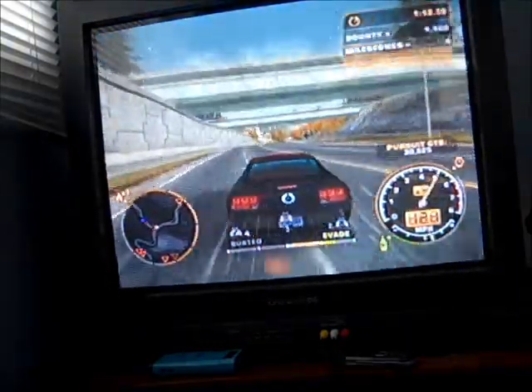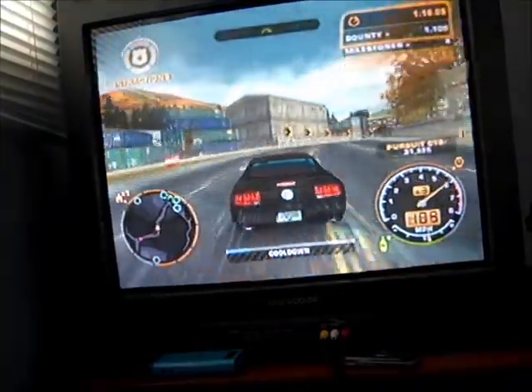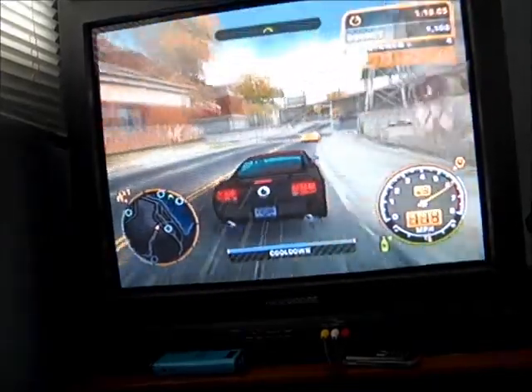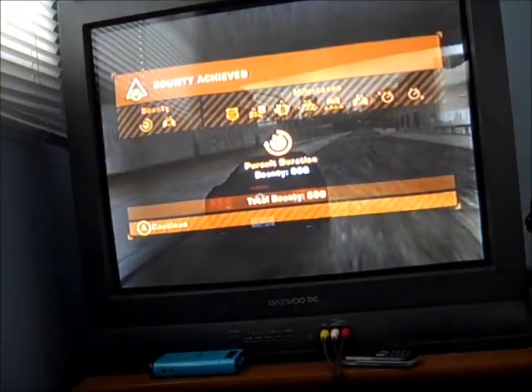After winning the race I'm in free roam now, and the cops are after me because they spotted me in the race. There's a 'cooldown' meter at the bottom — as it fills up they're closing in, but if it goes all the way blue, you've successfully evaded the police. Which I just did.